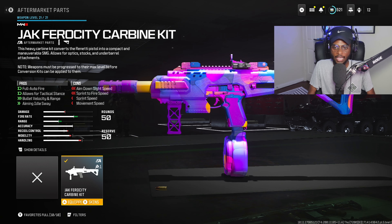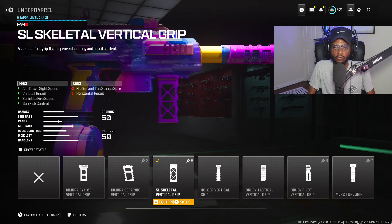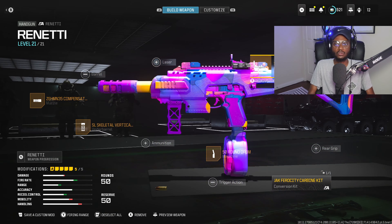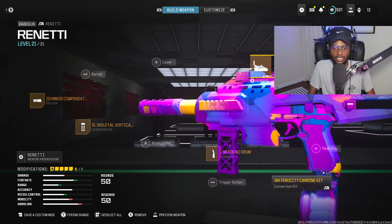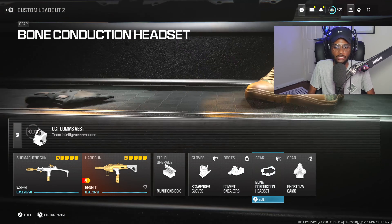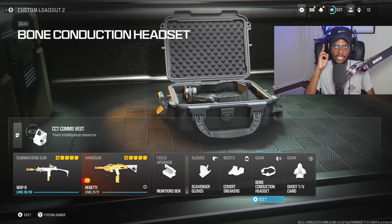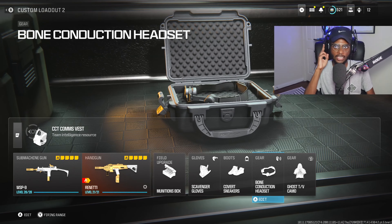For the main setup, we are taking advantage of the Rennetti. This is going to be a good weapon, especially with the conversion kit. We're rocking the 50-round drum, the Esso Skeletal Vertical Grip, and the Compensated Flash Hider. Don't forget to rock the Slate Reflector, making this weapon a lot easier at those longer ranges. We are going to be rocking Munitions Box, Scavenger Gloves, Covert Sneakers, Bone Conduction Headset, and Ghost TV Camo to keep us off the radar.